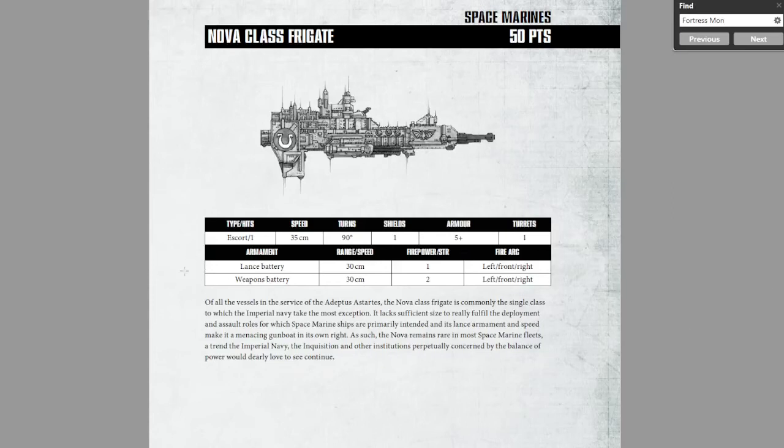Hello everyone and welcome back to Navis and Nobleite. I am Captain Zelnick and we are continuing the ship overviews for the Space Marines. We're going to start small and go big, beginning with the Nova Class Frigate for 50 points. The Nova Class Frigate is effectively the Space Marines' better version of the Firestorm.